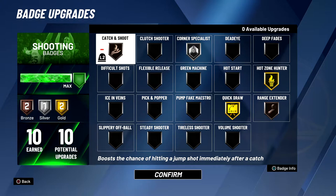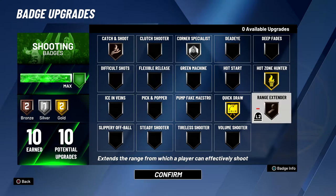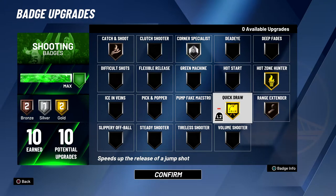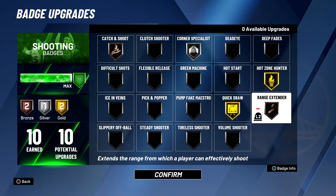For finishing badges I have Contact Finisher Gold. For shooting badges: Catch and Shoot Bronze, Corner Specialist Silver, Quick Draw Gold, Hot Zone Hunter Gold, and Range Extender Bronze. I used NBA 2K Lab to help choose badges — Corner Specialist above silver doesn't improve much, so silver is perfect. Catch and Shoot above bronze isn't very useful with a lower three-pointer rating. Quick Draw Gold is basically a necessity for all my players. Hot Zone Hunter helps with lower three-point ratings. I had one extra badge so I put Range Extender rather than Dead Eye or Green Machine.